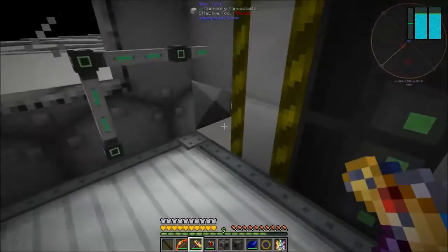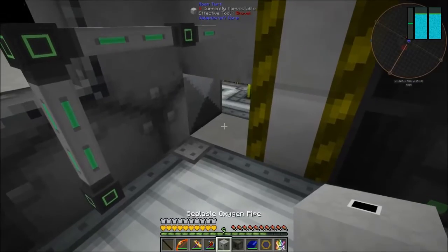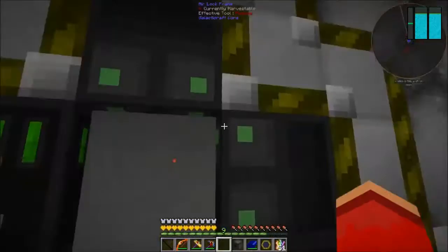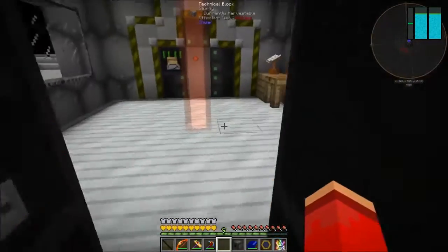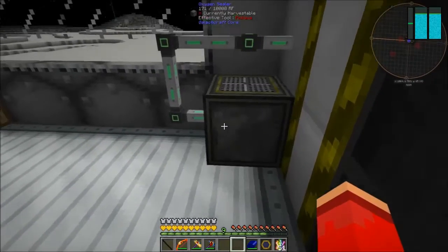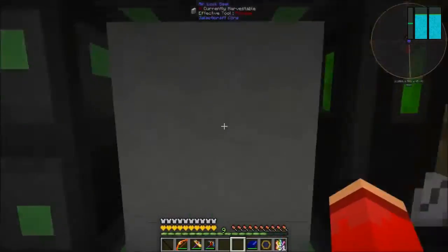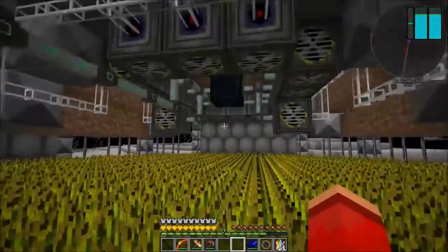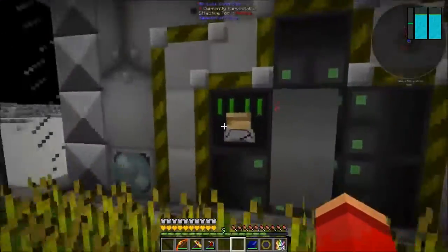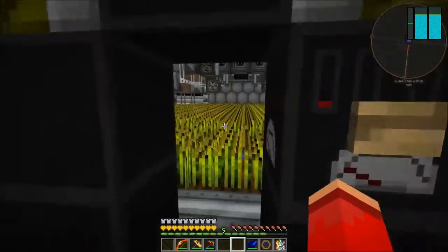I'm going to take out this little block here, take my sealable oxygen pipe and fill that hole. I forgot to bring some oxygen pipes with me. I'm going to place my oxygen sealer right here, and it is now getting energy from my tesseract setup, which is pulling energy from Earth and bringing it to the Moon.